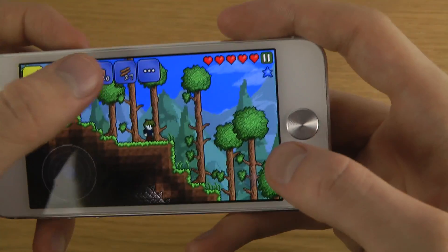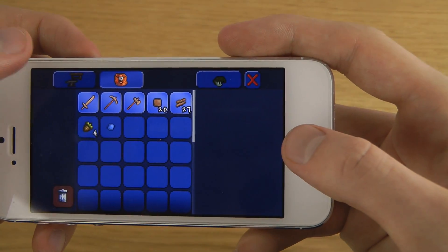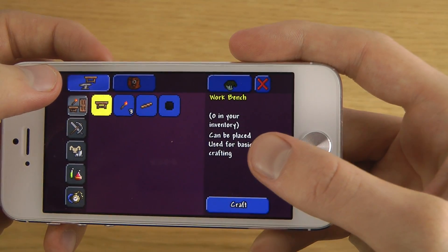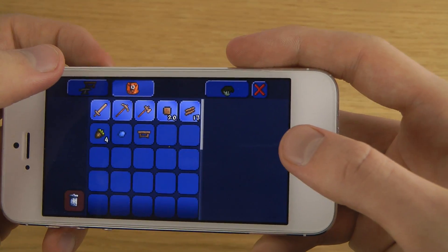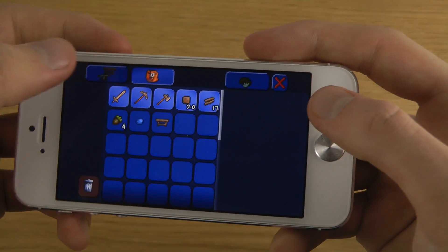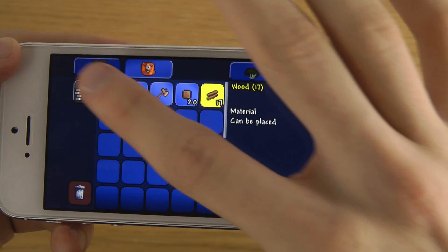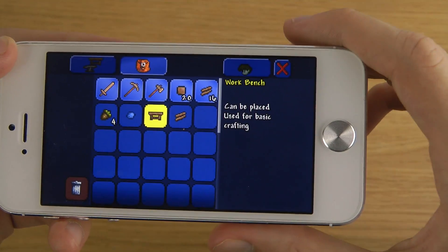Okay, so it's kind of like Minecraft I suppose. I do have my building place here and I can craft stuff. Workbench, which is of course the first little thing here that could be good to have. Can we place it? Used for basic crafting? Yes.